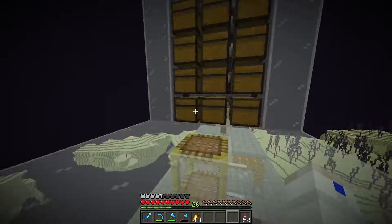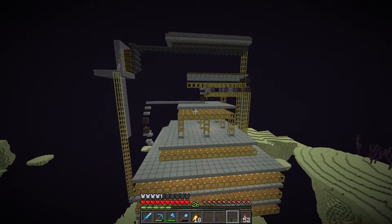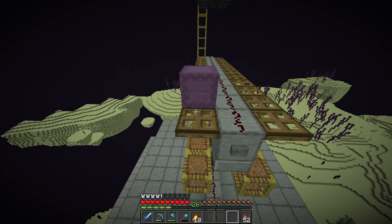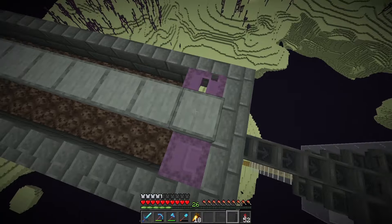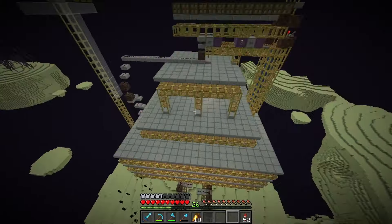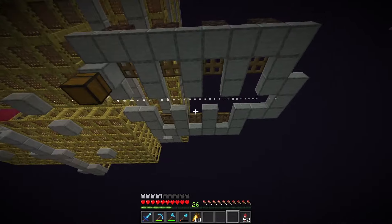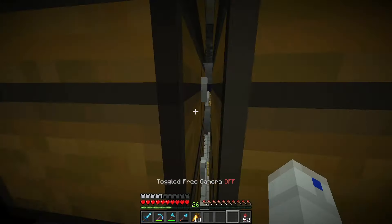If we come up to this platform here and go free cam, we should be able to see — yep, there's a Shulker there. That should teleport up there, and because there are trapdoors here, it doesn't like that and will eventually teleport up here and start dying. The farm is working reasonably well, and I've already got a bunch of shells.